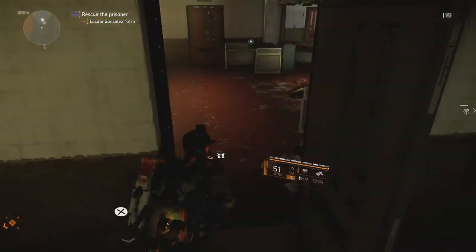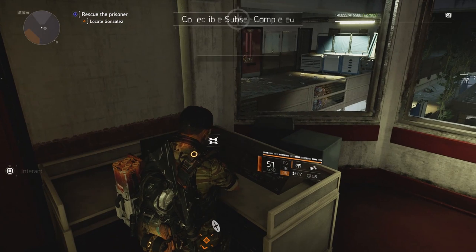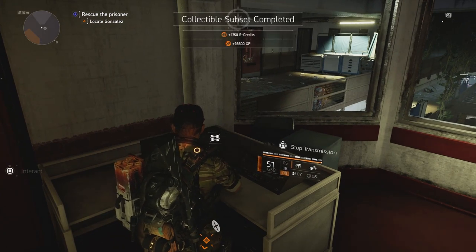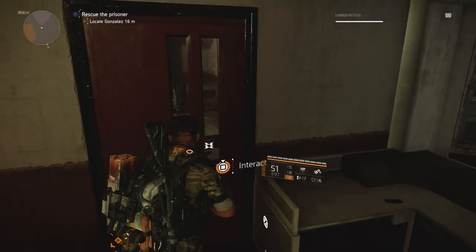Right here, we've got to open up that door right off to the left because there's another two cell doors behind there that we're going to have to open. And behind the first cell door is how we are going to get our backpack trophy.